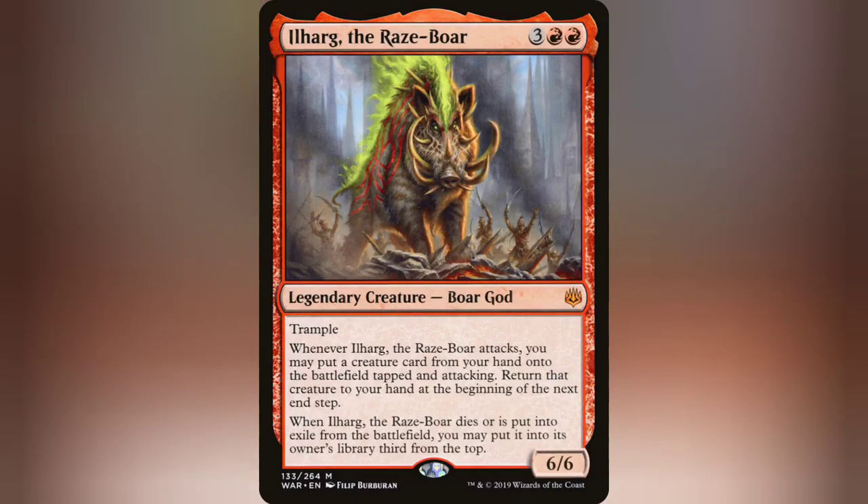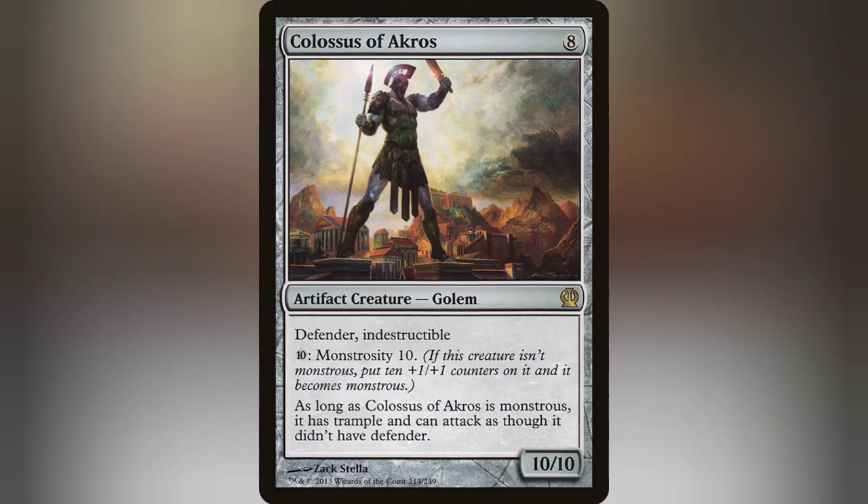Ilharg's trigger also bypasses things that can't attack normally. For that reason, I run Colossus of Akros — it's a 10/10 Defender Indestructible. It doesn't matter that it's a Defender; you're dropping it out swinging and attacking with Ilharg. And I don't think Monstrosity has to be at sorcery speed, so if you're dropping it out as a 10/10 and you can pay the 10 mana, you could make it a 20/20 on attack. That's just dumb.